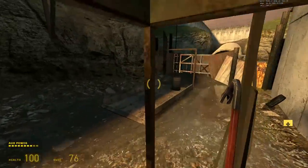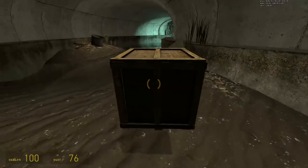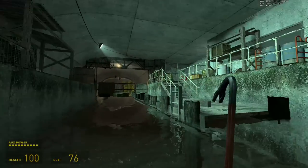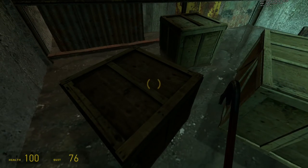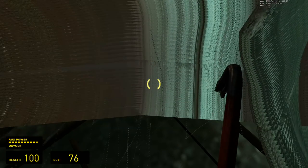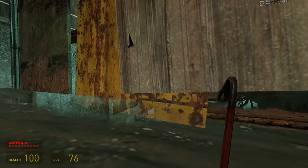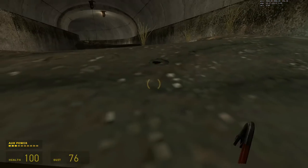Thanks to this glitch, we can use this barrel to skip this part, and then use this box to get inside here. Or we can clip into the ground right here. Look at this — isn't this beautiful? Oh no, I'm stuck. Rip.